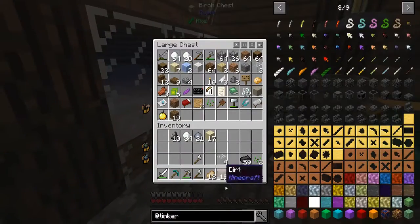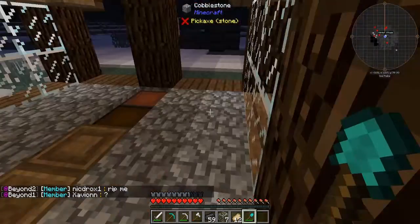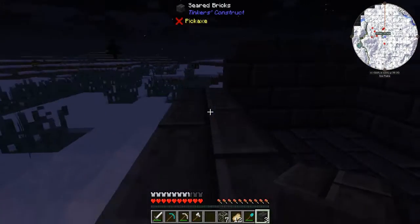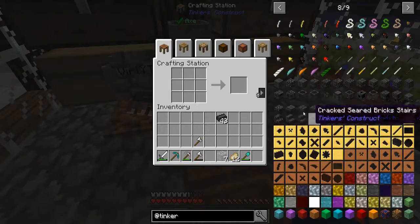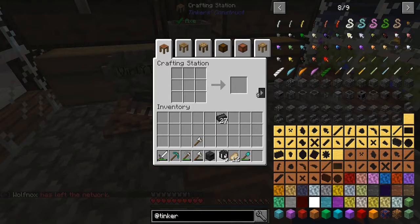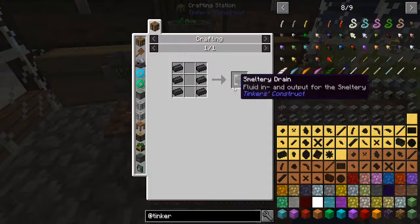Okay guys, I am back. I actually got to put some things away. I have over 59 seared bricks now — that is actually just enough to make every single part we need. So let's do it. First let's build four blocks of seared brick because we're going to need that. Then over at the crafting station, let's build the controller — got the controller. Let's build the tank — got the tank. Let's build the faucet — got the faucet. Build the casting table — got the casting table.